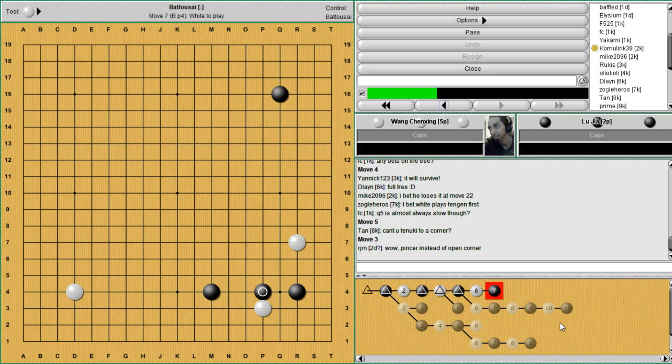Black obviously knows not to have these two stones connect on up, because that would be extremely bad. So we're going to keep them separated. The stone is obviously not dead just because you attach to it. And now this is becoming very, very standard — this exchange, and then taking your base. And from here there are quite a few variations that you can actually play.